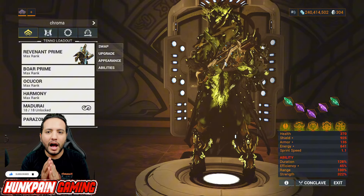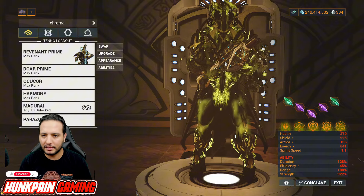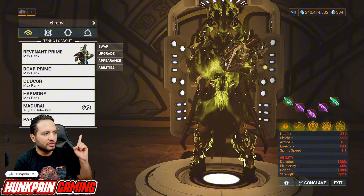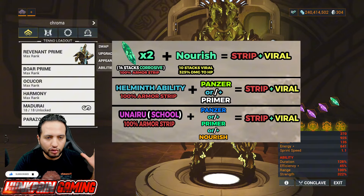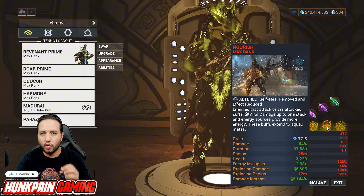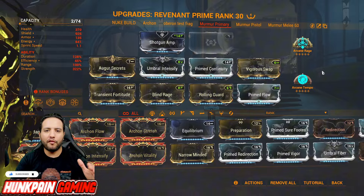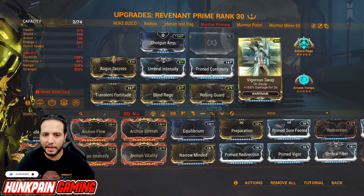But if you don't like this approach and want to try different things for armor stripping, I prepared builds with different styles, including how to proc Viral. That leads us to the Helmet ability — I'm going to be using Nourish. Nourish will proc Viral mainly and generate some energy here and there.